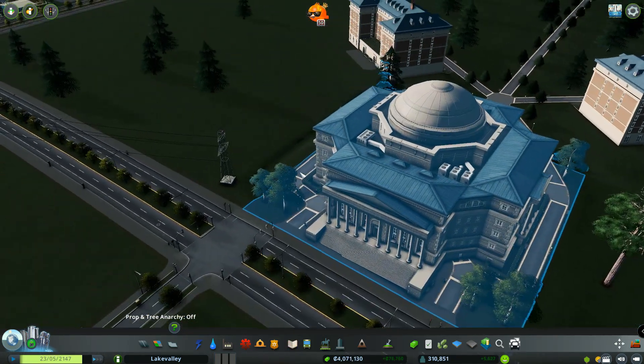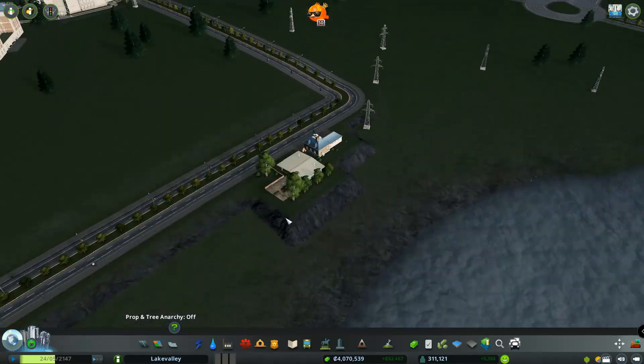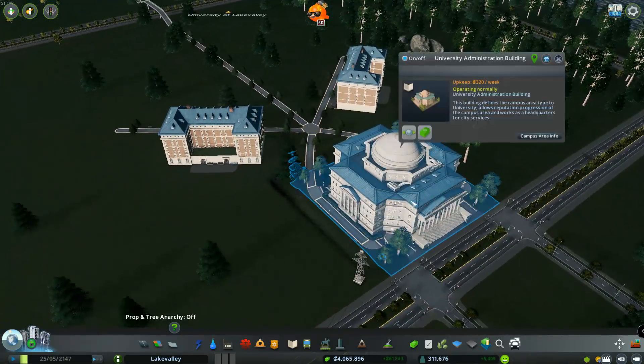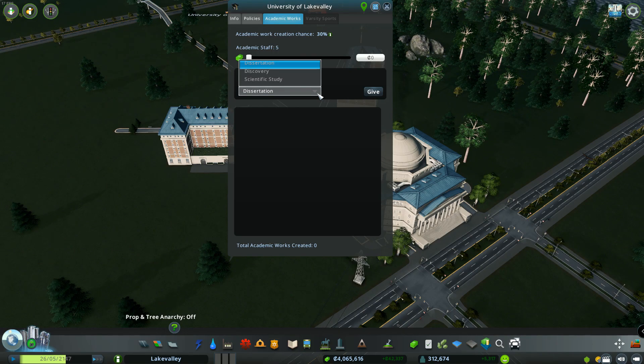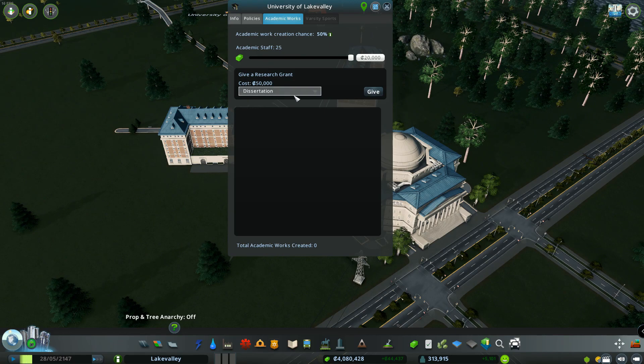So here we are — we have a little layout with some paths. We have two dormitories, and over here we've added a maintenance facility and a club. We want to try to get to the next level as fast as we can. Looking at the information panel, we have plenty of students, but our campus attractiveness needs to go up and we need academic works. Let's fund some stuff — we'll do 20k. Let's see how this works.